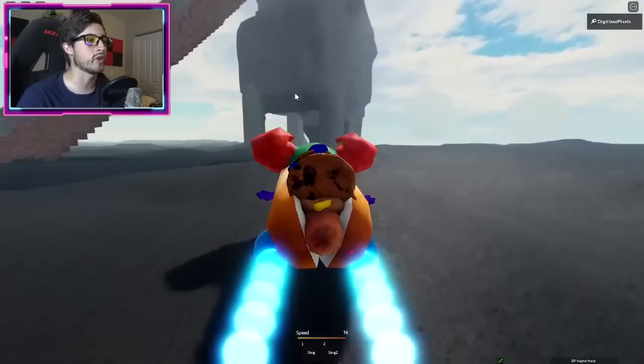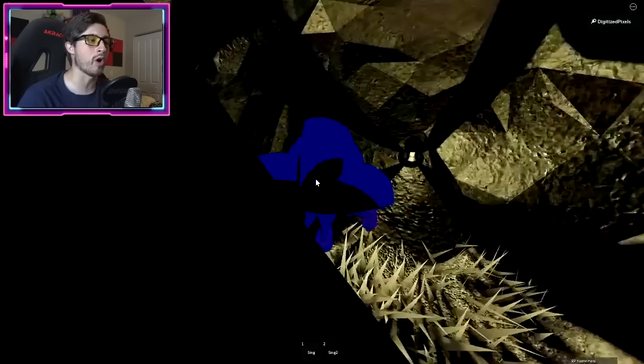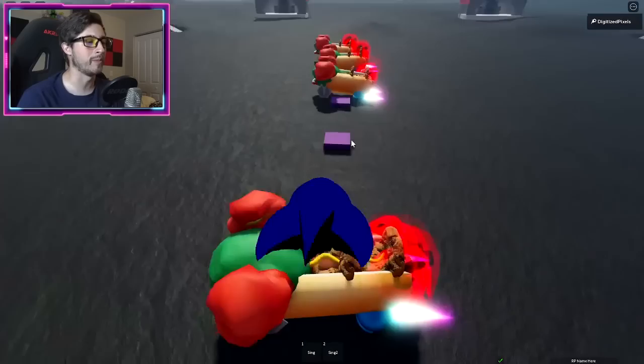Our next badge is Ripper. To get Ripper, head over here and go underneath the rock structure. In the middle there is going to be a pillar — go to the left side of it and there should be a little hole for you to go down into. Once you start, just keep going — there are no turns, it's just one big tunnel that takes you to a Huggy Wuggy arm. Step on it and that's how you get the badge.